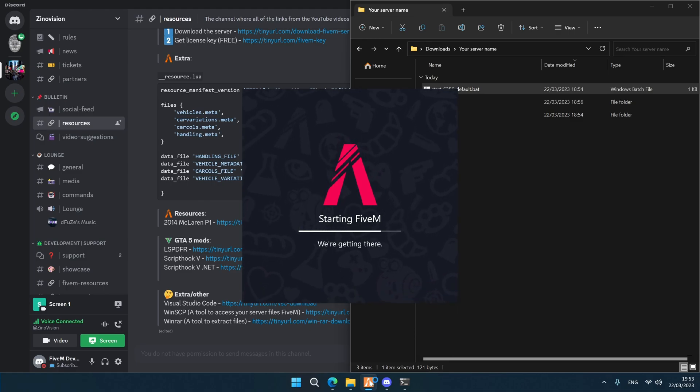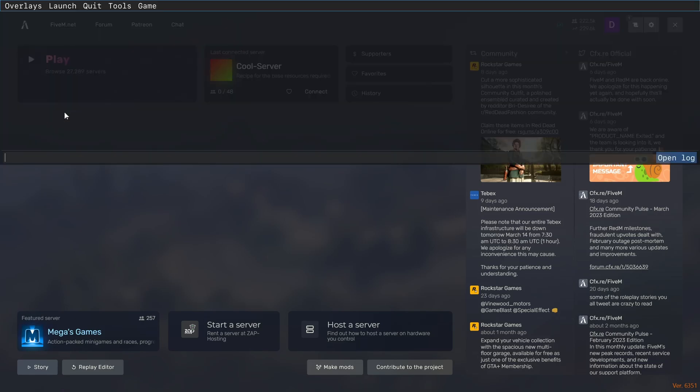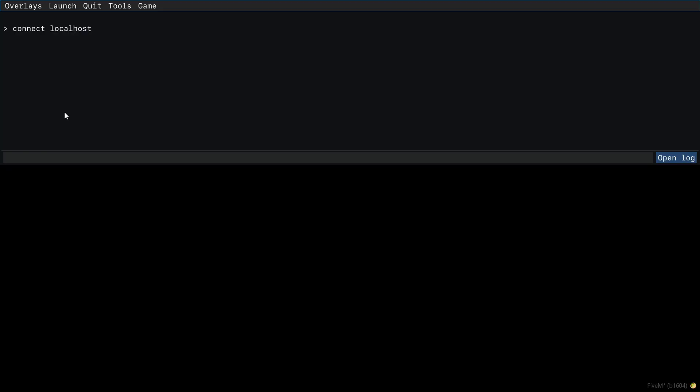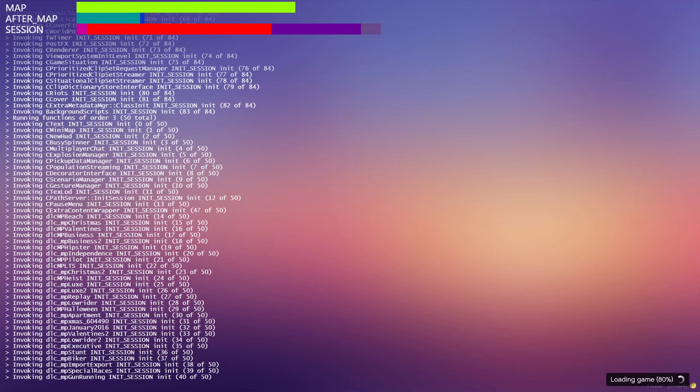Now we're going to start up FiveM. This is how you do it folks — I'm teaching you with my friends here how to make your own FiveM server, how to play on it, and how to install a vehicle. Let it load up a bit. If it doesn't connect automatically, press F8, type connect localhost, and hit Enter. If it takes a moment that's fine — don't worry, it's working.